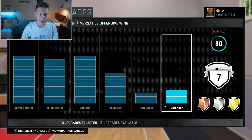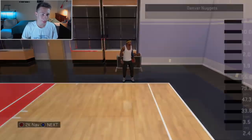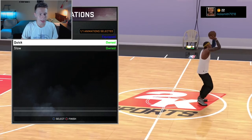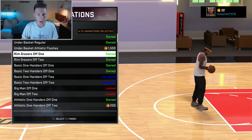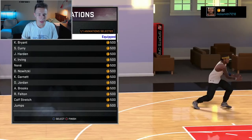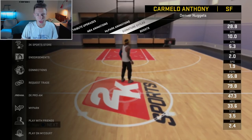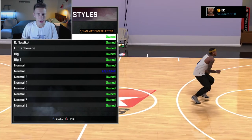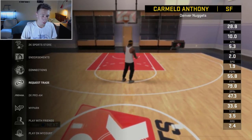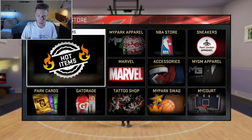2K has us rated well — you'll see my stats. For the NBA animations, I'm going with Carmelo Anthony. It took me a while to get through all of it, but all the signature styles are just Carmelo Anthony — all the stuff that he actually has in the game.